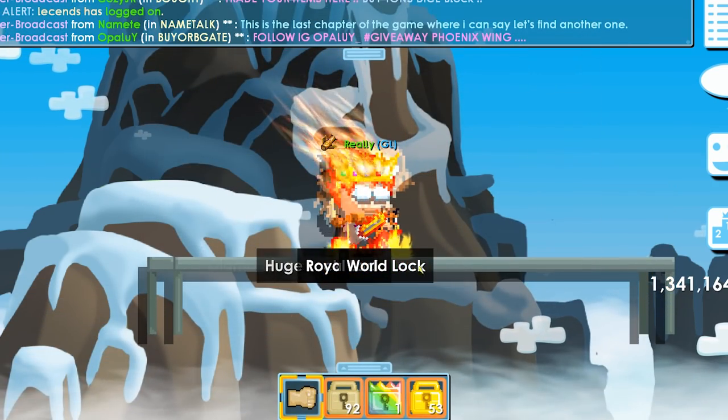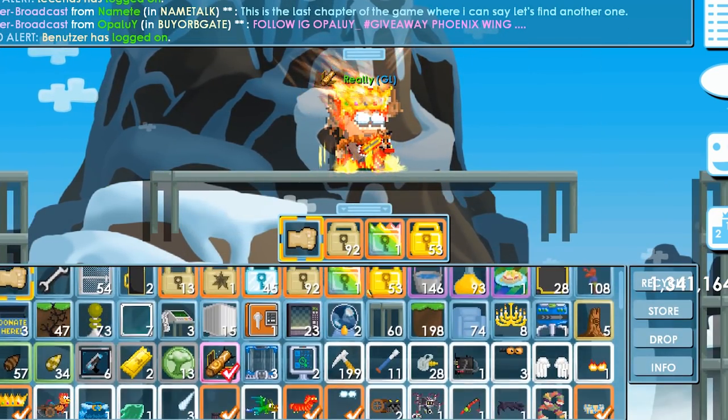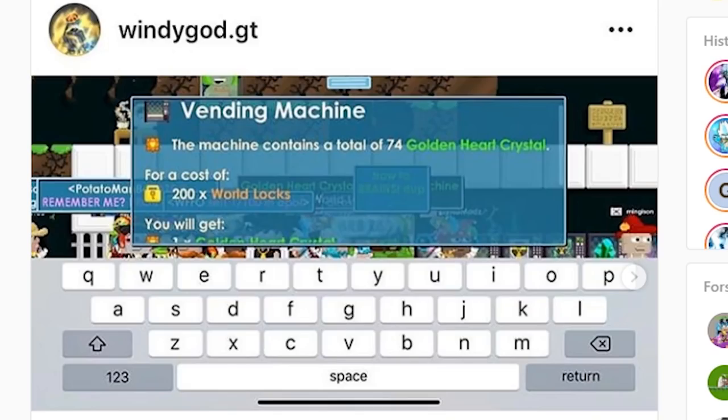A lot of people got duplicated items. As you can see on this picture, for example, you have 74 Gold Knight Crystals for 200 World Locks each, and as you can see a lot of people bought them. If you bought them, that's not very smart. You should never buy duplicated items either way — it's not good.